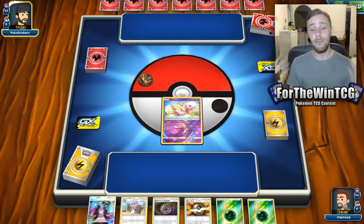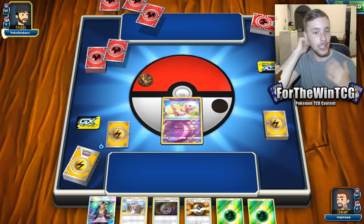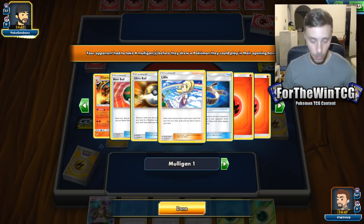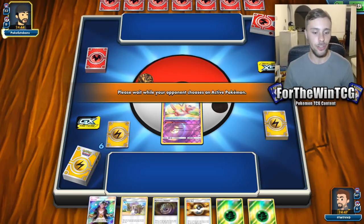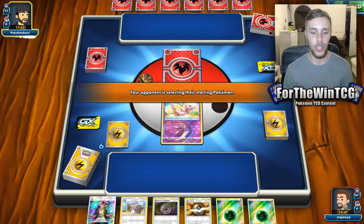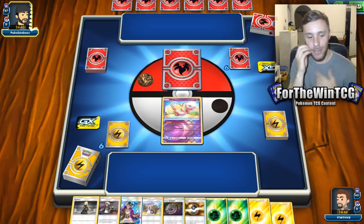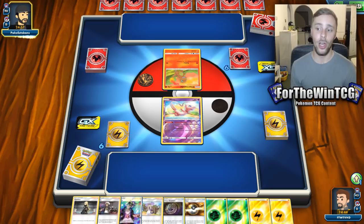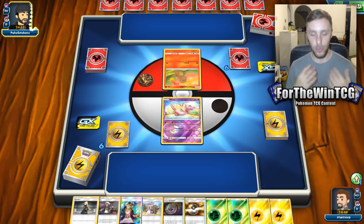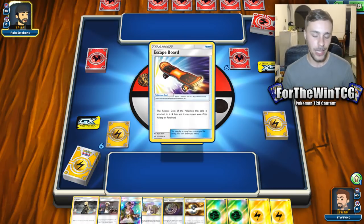We have Mew in here to deal with Pikarom. There are a few Unbroken Bonds cards in here, but I haven't had enough packs yet to fully construct a brand new list from Unbroken Bonds. This is one of the biggest and best sets ever, so there's so much stuff I want to look into, but I just haven't had the funds to get a bunch of packs and codes yet — I just have to give it a bit of time.